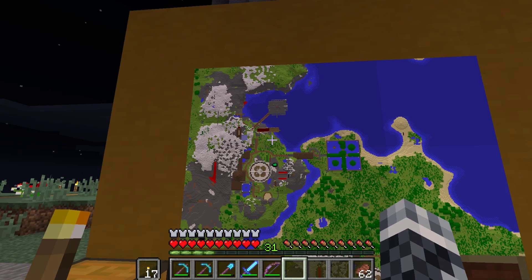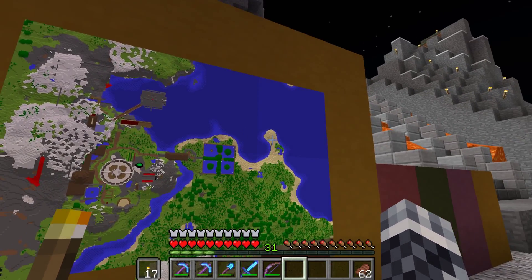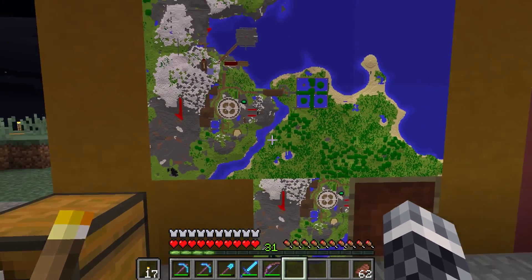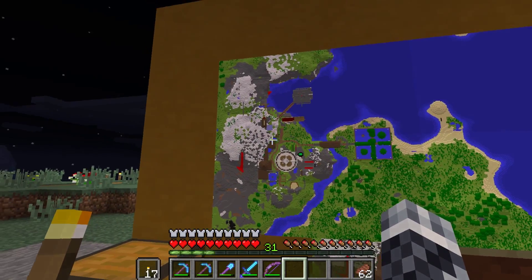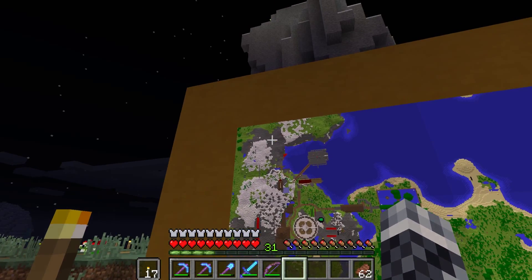Then there's an outpost that looks into the ocean, and my bridge that leads to all of this that's starting to be developed. And finally, another bridge that goes through the mountain here, and it will start development up in the mountains.